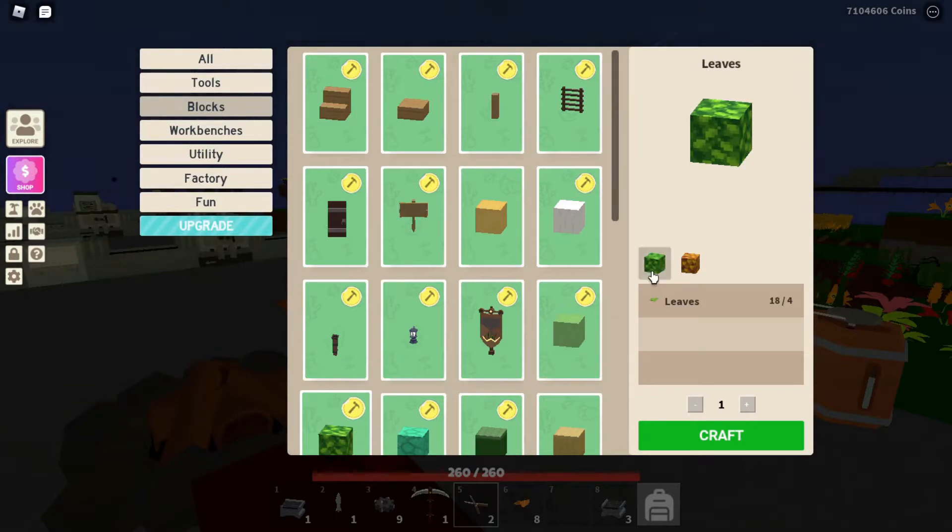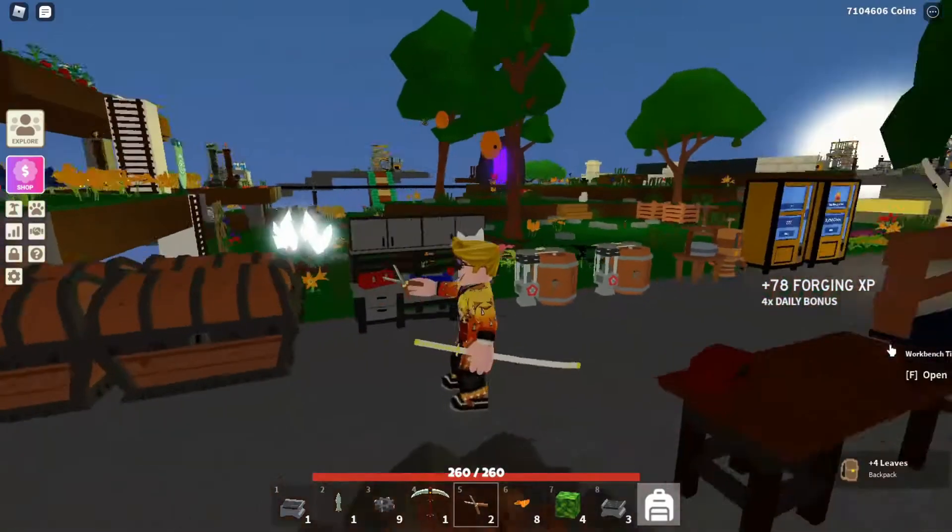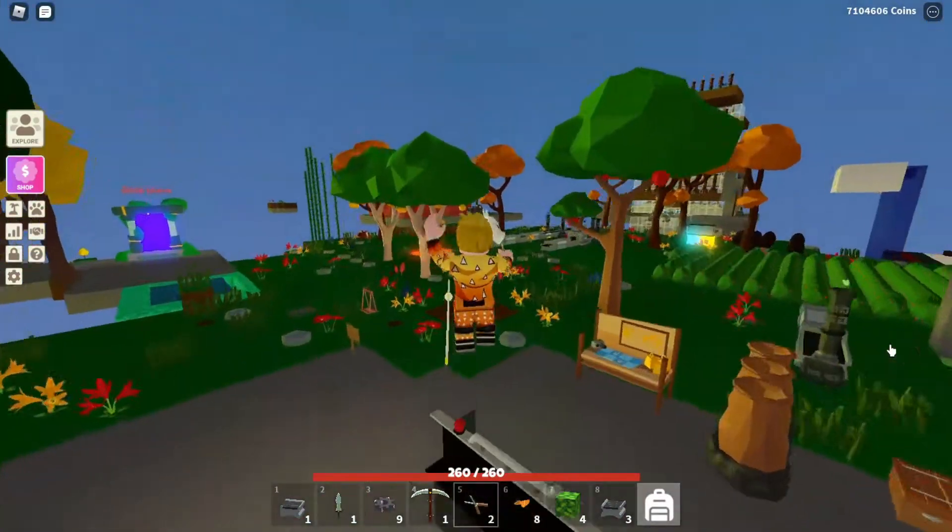Let me go back to my workbench tier 3 — I use it more than tier 4, I guess I just got used to it. You go to blocks and there are the leaves, the leaf blocks. I'm going to make 4 blocks of leaves. But I need some more maple leaves to make another 4 blocks.